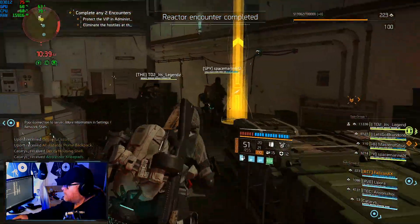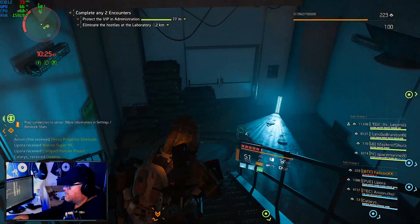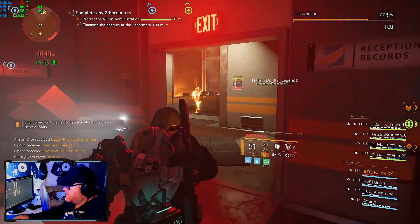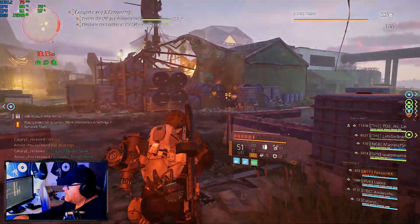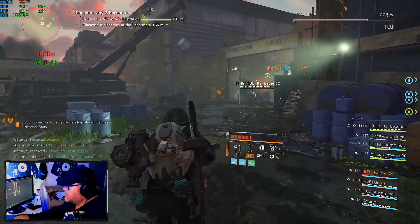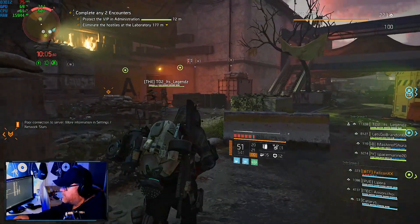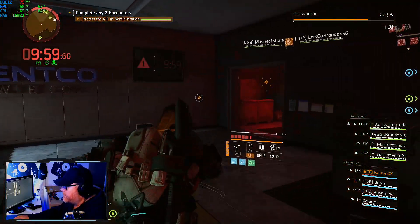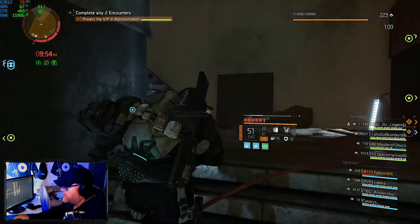Area secure. Next you've got to go for the second of the three encounters. I can see the green team — the other team — busy with another one, so we're going to go join them. They're in the administration building protecting the VIP. The idea is that both teams split up and each do an encounter, but we found it's quicker if the teams stick together.